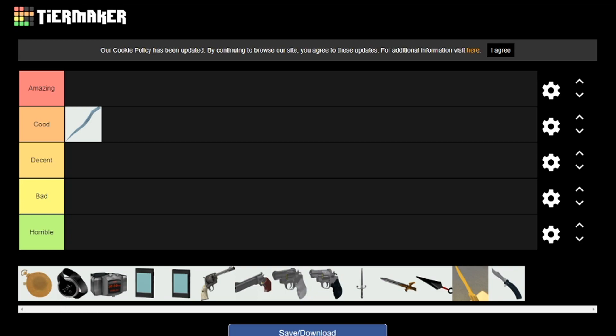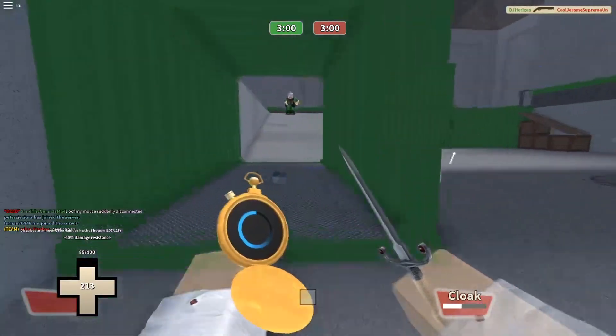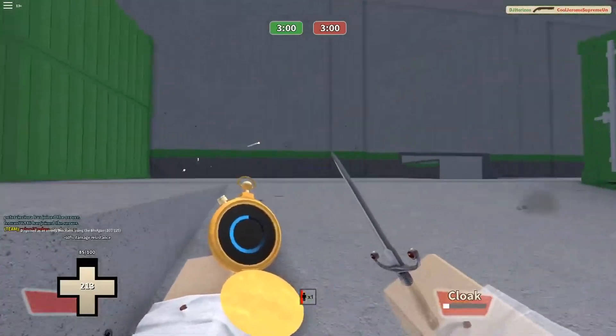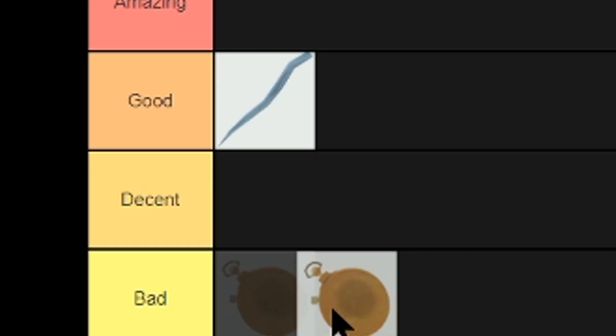Next we have the Dead Ringer. The pros are that when you get hit you can have it out, just run away, and you have damage resistance so you won't take as much damage while invisible. The downside is that you can't go invisible on command, and it's really obvious when you get body shot with a pistol that you didn't actually die. So it goes into high decent.